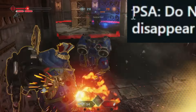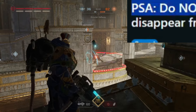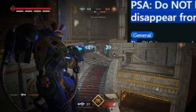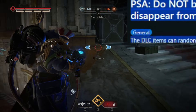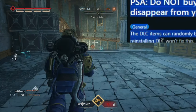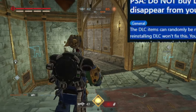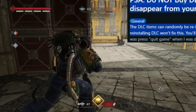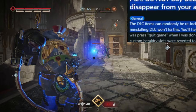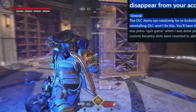Here's a post from a couple of months ago: PSA, do not buy DLC cosmetics right now. They can and will disappear from your account at random. The DLC items can randomly be relocked and revoked from your account, and restarting or reinstalling the game and reinstalling DLC won't fix this. You'll have to rebuy all your cosmetics in game if this happens. Do they mean with the coins? I hope so — I have 900 coins, so that's something I could use.